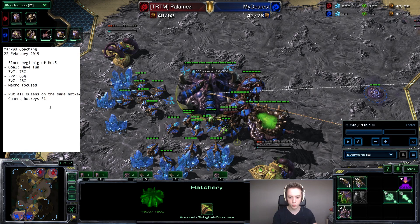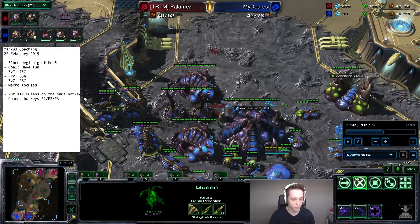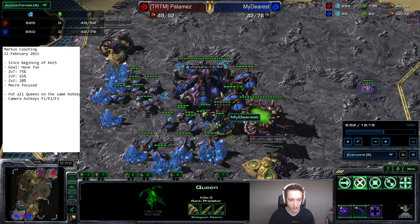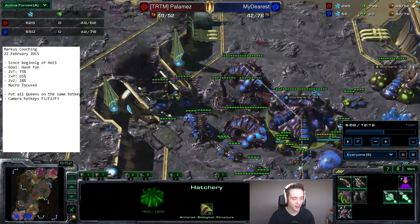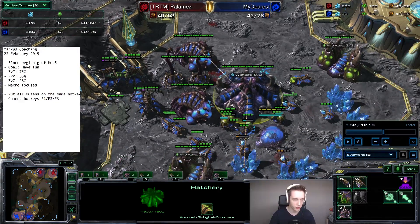Put all Queens on the same hotkey. Also try the camera hotkeys — F1, F2, F3 — to quickly jump between your main bases. When injecting early game, you can hit F1, click the queen and inject, then F2, click the queen and inject. It gives you more control than the backspace method, especially for defending. Since you already use camera hotkeys in ZvT and ZvP, you can definitely incorporate them in ZvZ as well.